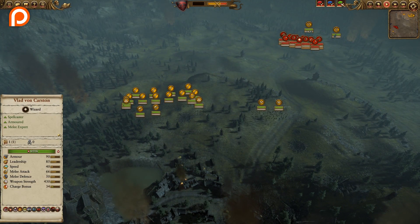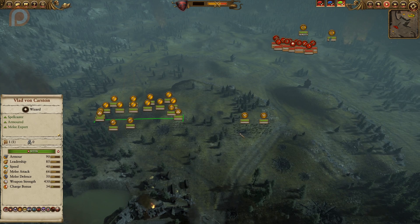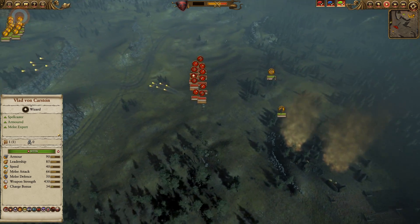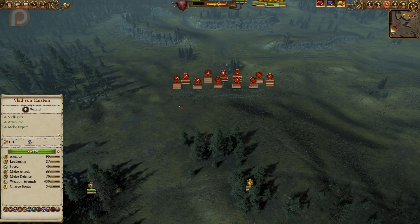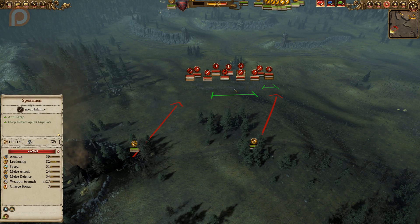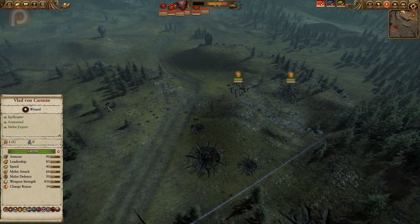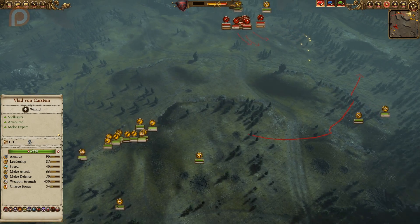First things first — I've split my army into three distinct parts. There's the main contingent on one side, two units of Felbats that will be used to harass and bait the Empire, and two Direwolves tucked away hidden in woodland in the rear. In the quest battle screen we're told there will be at least two rocket batteries on the battlefield, so I expected them in the rear and planned to bait the Empire out early so the Direwolves can take care of them.